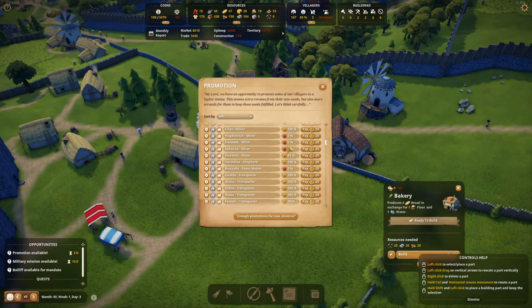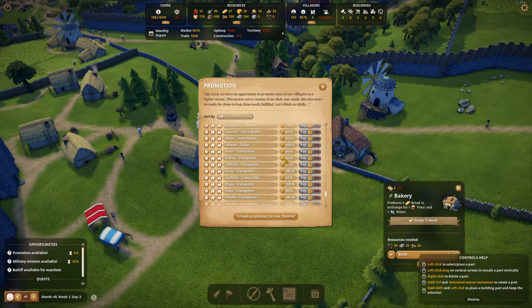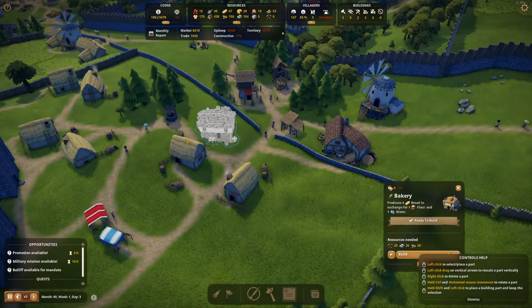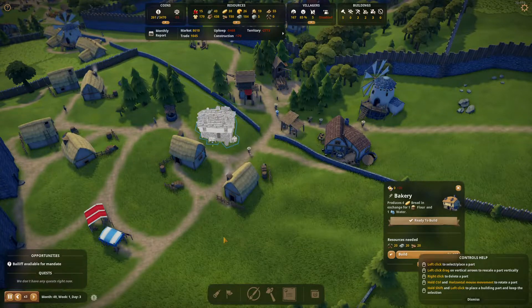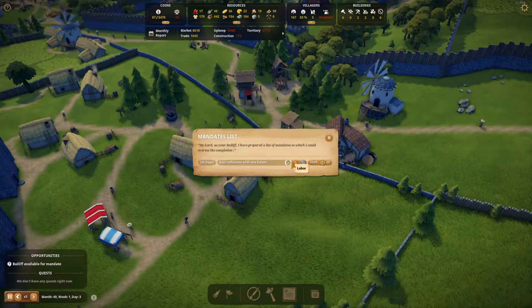We have promotions available. If we scroll all the way down, according to one of your comments, we should see the army at the end. But we just need to wait to fulfill their needs — we are not promoting right now. We are not doing military missions.